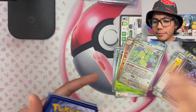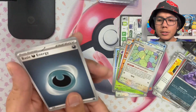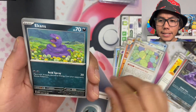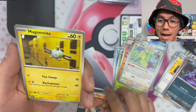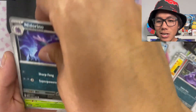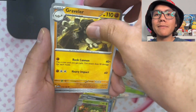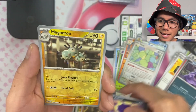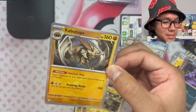On to the next pack — the fourth pack. Code card. Let's go ahead and predict leaf energy on this one — nope, dark energy. We got Ekans, Cubone, Vulpix, Magnemite, Nidorino, Exeggutor, Grimer. We got the reverse holo Koffing, reverse holo Magneton, and in the back we got a holo Kabutops.